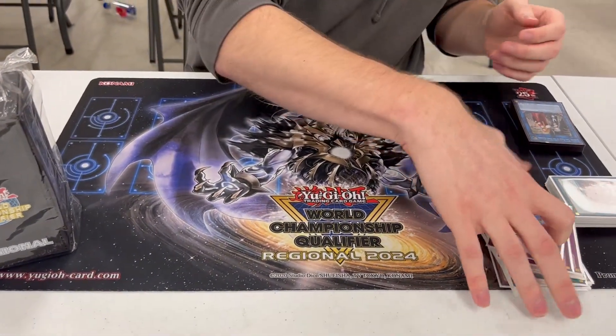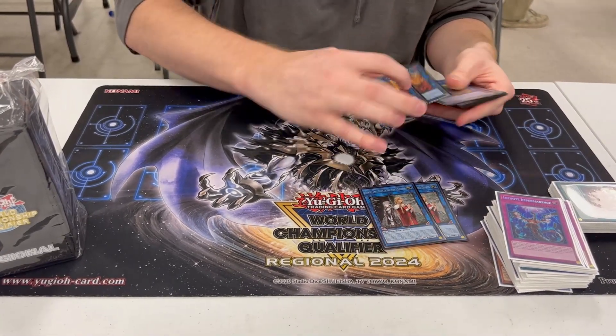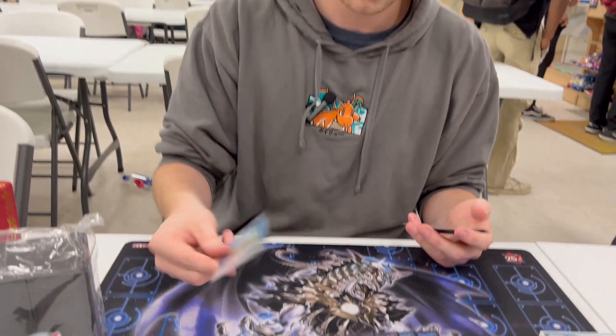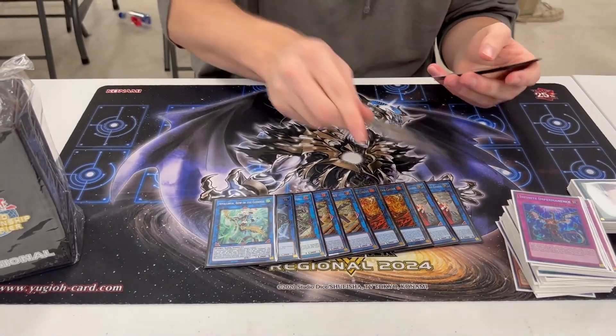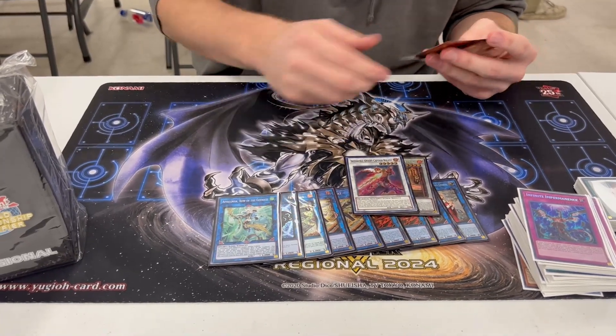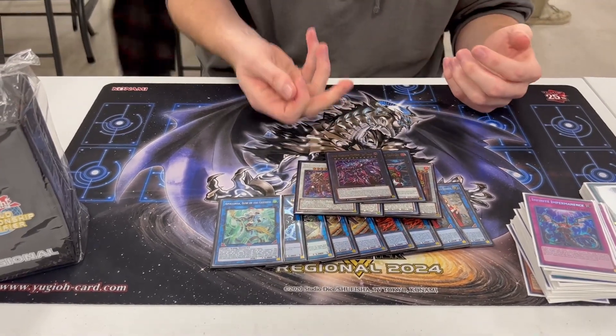I wanted to play 40 cards because I wanted to see Connector as much as possible. It is 40. Extra deck: double Azul, double Charles, double SP Little Knight — shout-out to Aaron for letting me borrow the second copy of SP Little Knight, I can't thank him enough. One Anima, one Link Spider, one Appalooza, one Angelica, one Roland, one Charles, one Baron, one Dempsey, and one Typhon.